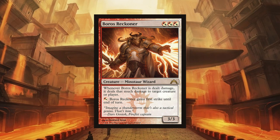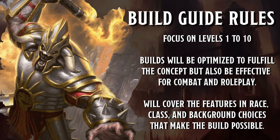Build guides on this channel are built with the following in mind: I'm going to focus on levels 1 to 10 as most campaigns are played in this level range. Builds will be optimized to fill the concept but also be effective for combat and roleplay. I will be covering the features in race, class, and background choices that make the build possible. The core idea behind this build is to translate the mechanics of the Boros Reckoner card that plays as a tanky action hero cop. With that said, let's get started.